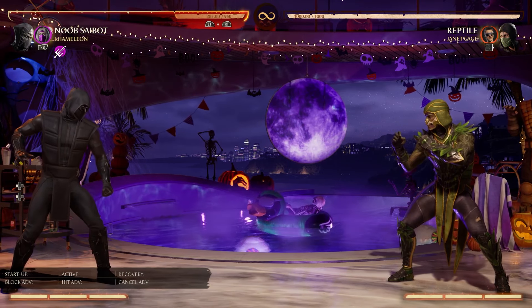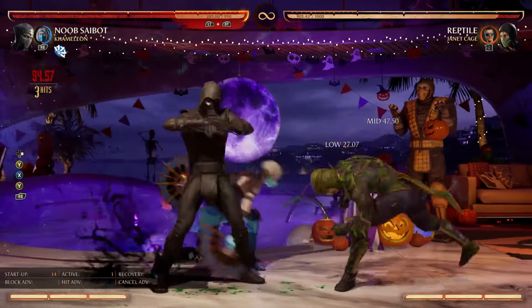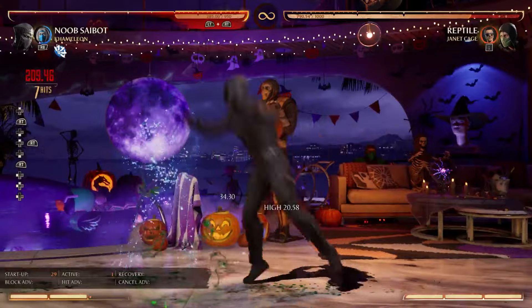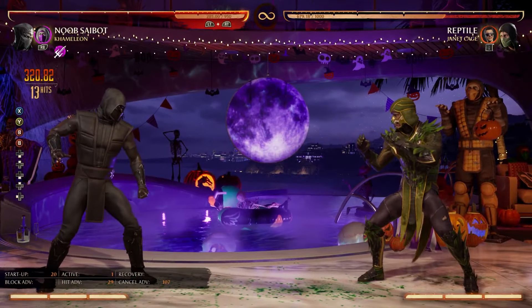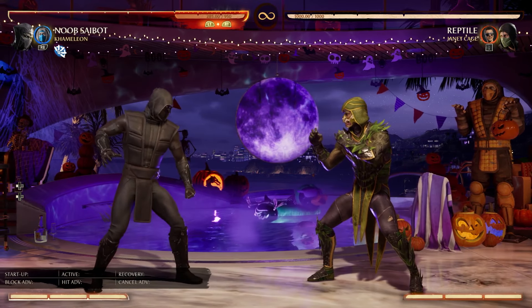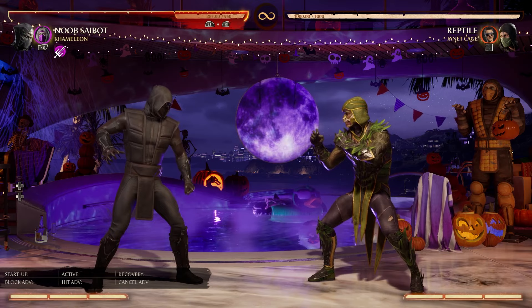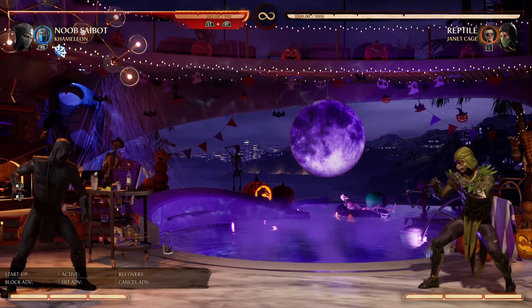First of all, we've got Katana. Katana gives Noob Saibot a lot of good tools — a meterless combo starter is always good, you can end it in a teleport and go for your combos as per usual, and it does a very decent chunk of damage. Everyone knows that Katana's fan isn't really that good; what really makes Katana good is the fan lift, and fan lift has some insane synergies with Noob Saibot.